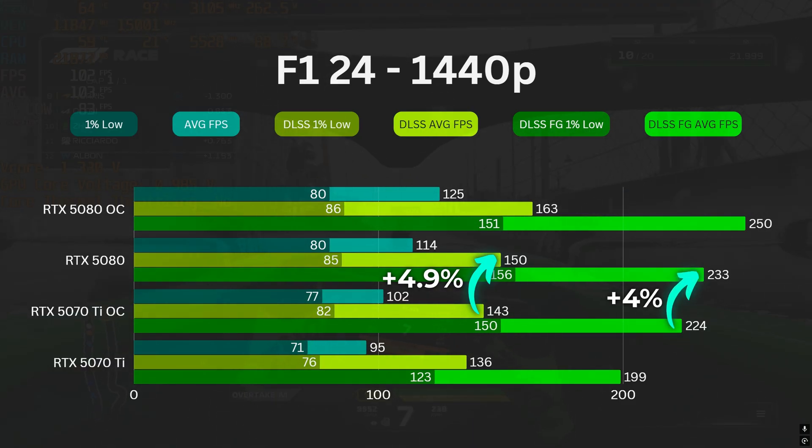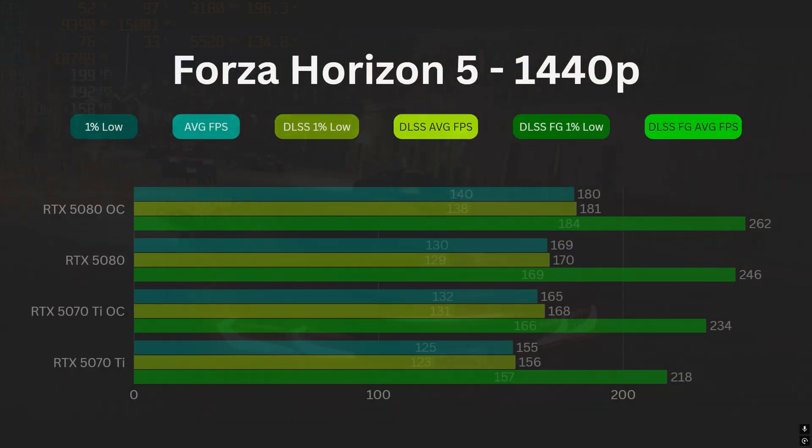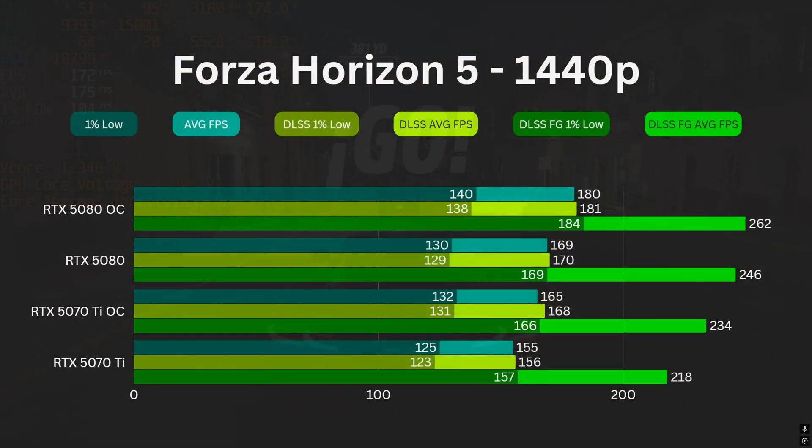In Forza Horizon 5, the 5070 Ti OC can run at 165 FPS on average in native 1440p, which is just 2.4% behind the 5080 — it was 9% before overclocking. When DLSS quality is enabled, the performance difference is just 1.2%. Although the gap widens to 5.1% with Frame Gen enabled, the results are still very impressive.